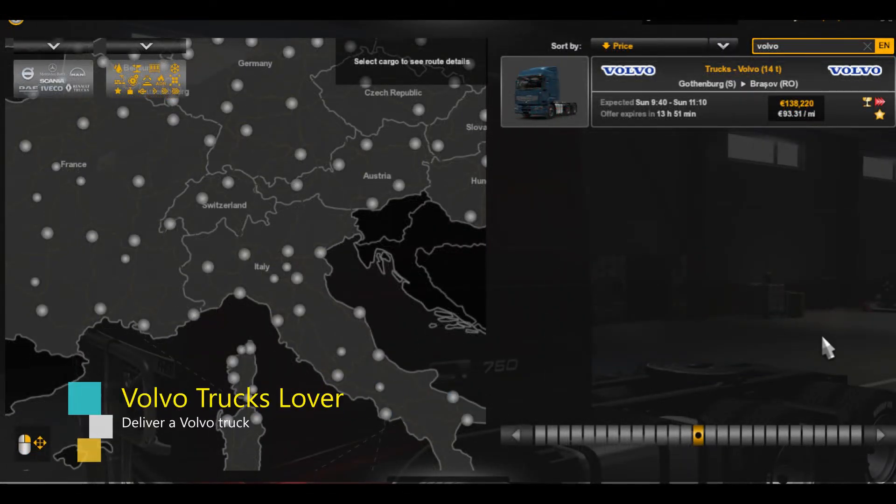The eighth achievement is Volvo Truck Lover. This is where you deliver a Volvo truck to a dealer. Using quick jobs, find the truck delivery job that starts in Gothenburg. I find this job comes up less than the Scania job, so take this job when you have the chance.